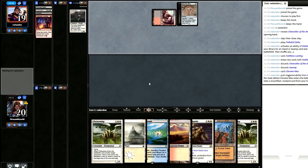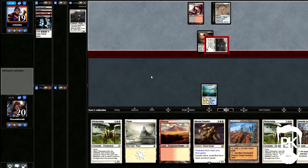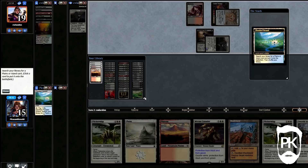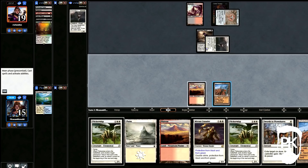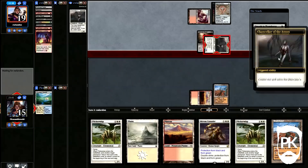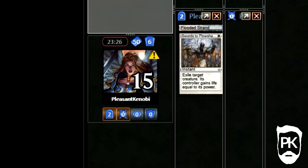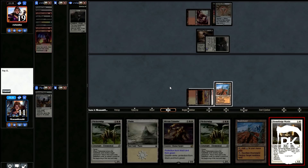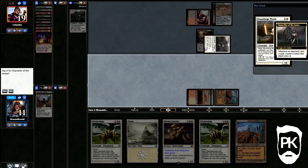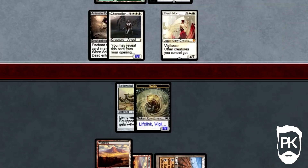I draw Swords to Plowshares, which is fantastic here, but I have to play around the Chancellor triggers too. He hits me. I crack my fetch in the end step. He Entombs in response to avoid a Pierce or Force of Will. I play another land and pass. He attacks after looting. I go to Plow, forgetting there are two triggers — one for pre-game effects and one from the on-battlefield Chancellor. I can't pay enough and lose my Plowshares as it's countered. I feel silly for missing that — I'm really out of practice and just generally quite bad at the game right now. I get hit in the face. I cast Stoneforge Mystic, try to set up with Batterskull, but he Reanimates Elesh Norn and I concede.